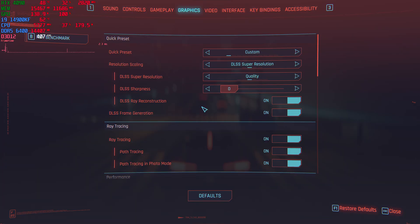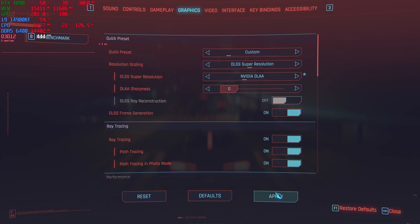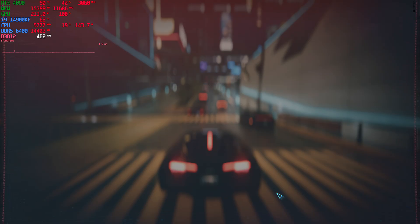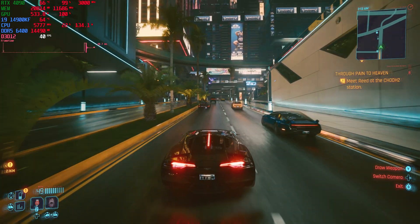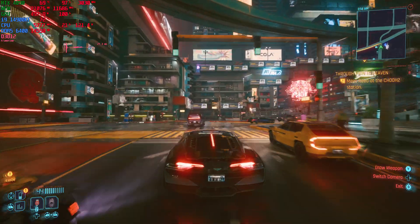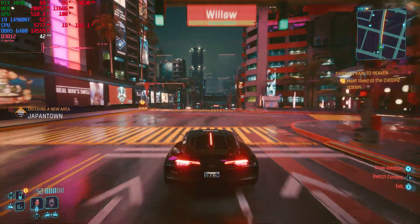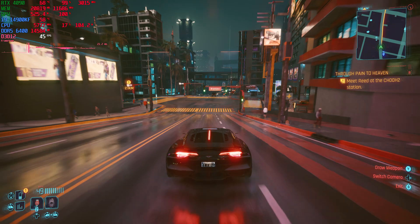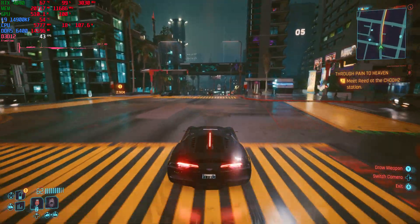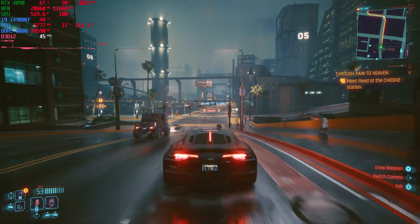So I also wanted to test different parts of Night City because I know Dogtown is a lot more demanding. So let's go ahead and put this back to DLAA mode and see if it runs any better. Looks like it's still pretty heavy — we're still maintaining a low frame rate. But visually, I do think DLAA mode is really intriguing to use because it does offer the highest quality. I just wish it would run a little bit better.